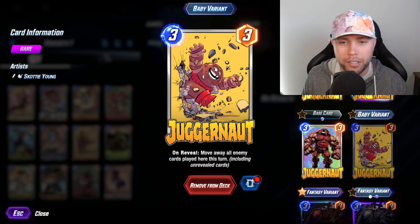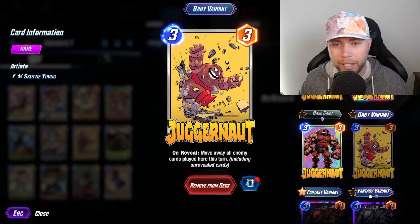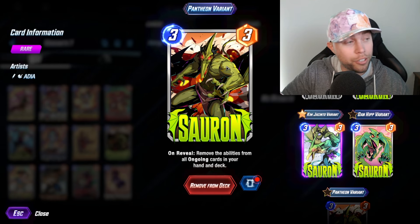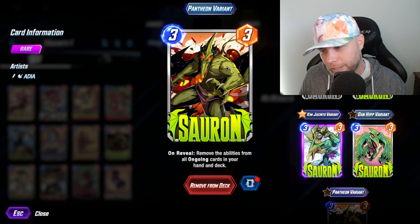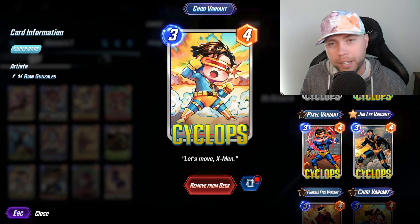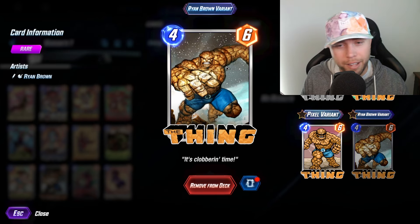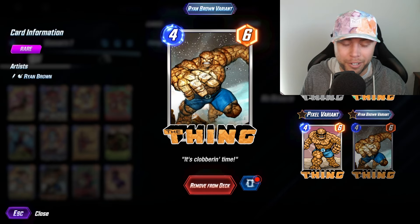We picked up the Chibi Mystique — cute as always. We got the Baby variant of Juggernaut — another card I did not spend gold on, not really sure where I picked it up, but got Kool-Aid Man busting through the wall here. Now, y'all know I love the Pantheon variants in the game — this Zauron is cooking, this is hot, great looking variant. I just need to find some more uses for Zauron, haven't played him in quite a bit. If you pick up the Chibi Wolverine, you've got to pick up the Chibi Cyclops — love this one as well, the colors are so good. We got The Thing — it's not my greatest favorite thing in the world, but we still got it. Didn't spend gold, not sure where this one came from.